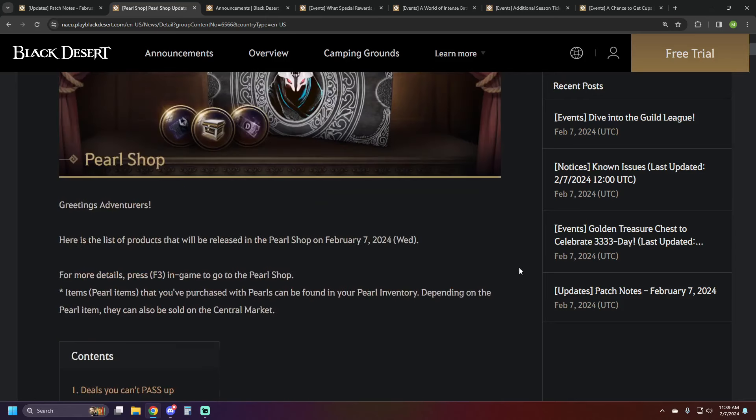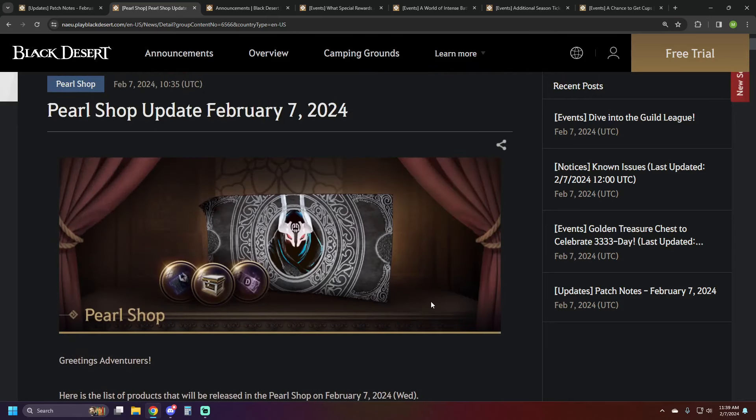The weekly outfit sale this week is the Nova Imperium Autumn Premium Set at 3,060 pearls as usual. That's it for this week's pearl shop and patch notes. Let me know what you think in the comments below. If you enjoyed the video be sure to like it, subscribe if you're new, and there's a link to my Twitch page in the description — drop a follow for notifications. Thanks everybody for watching and I'll see you next time.